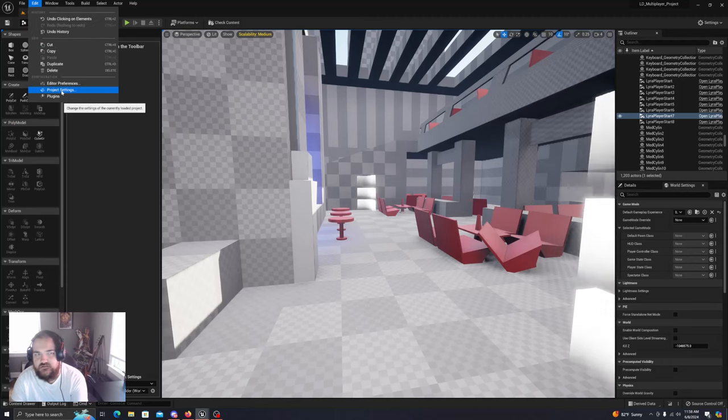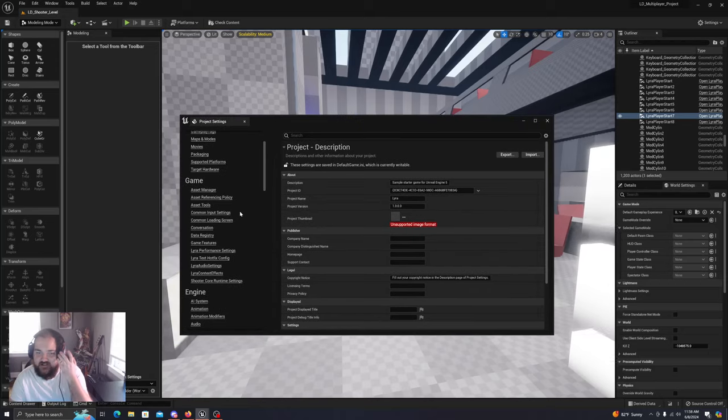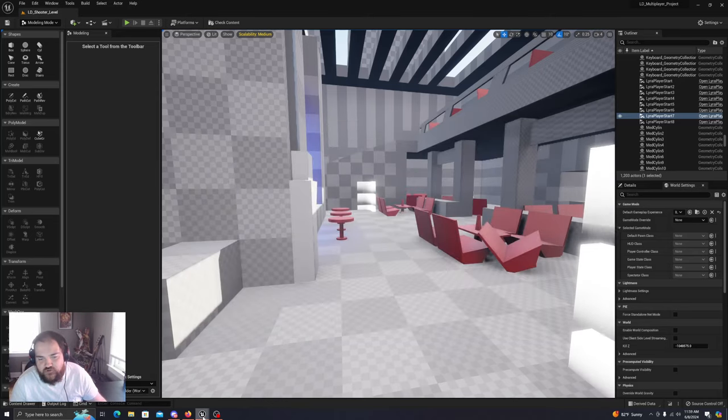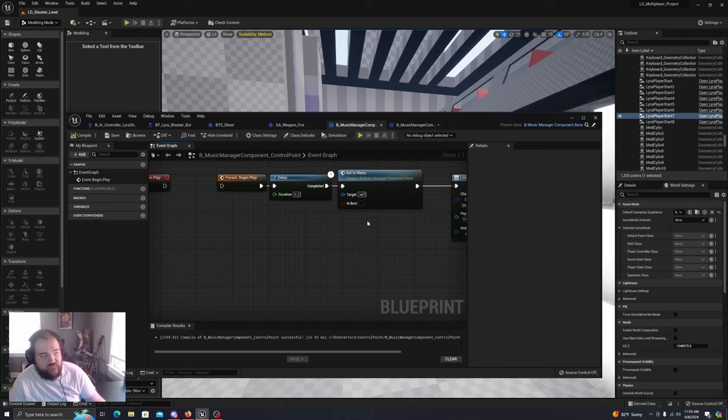In Project Settings, if you go down to AI System and you're working with Lyra and you feel like the AI is just being very relentless chasing you down, try to check 'Forgot Stale Actors.' That will allow the actors to not pursue you. I also went in and disabled the music that was playing because I felt like the music was a bit much.